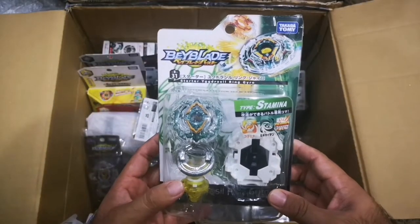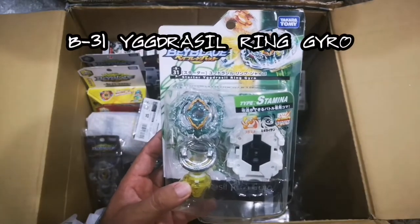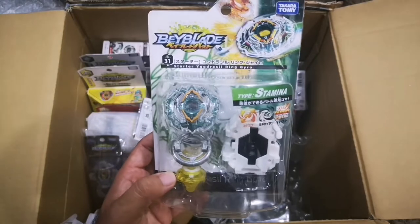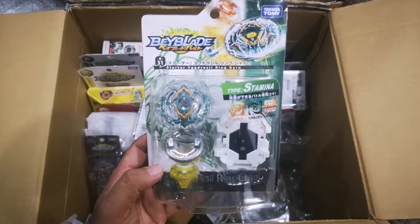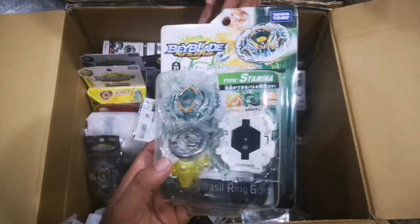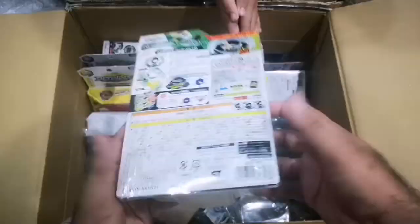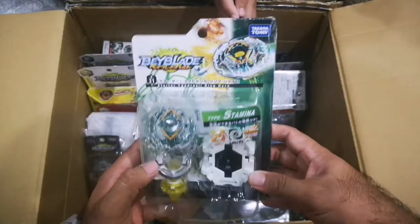We have here Yggdrasil ring gyro, B31. Another stamina type — this is the original Yggdrasil. Nice, cool, these are really in good condition.